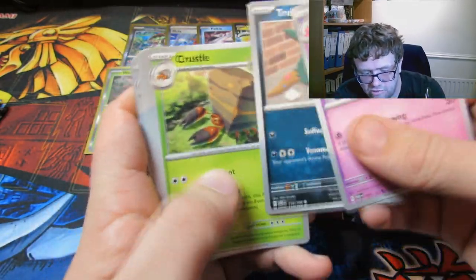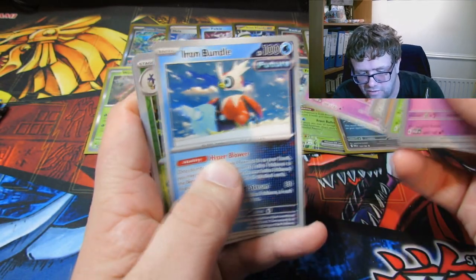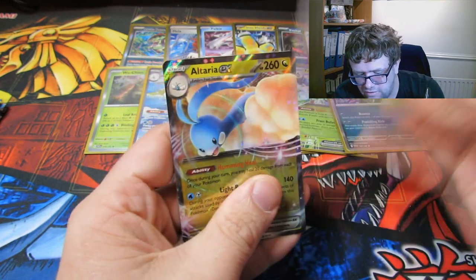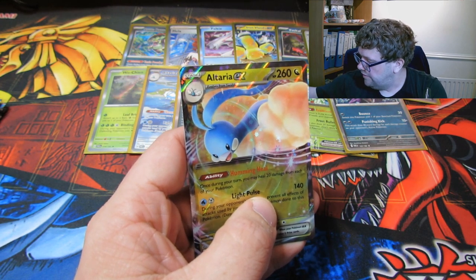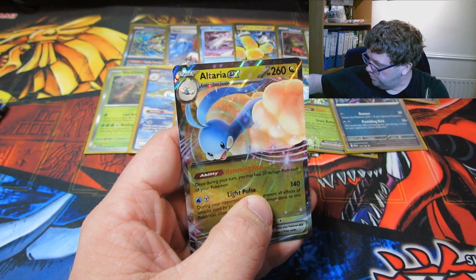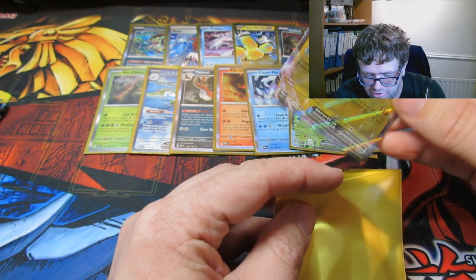A Stufful, a Trubbish, a Crustle, an Onix, a Future Booster Energy, a Scream Tail, an Iron Bundle, a Dottler, a Fidough, and an Altaria EX — which of course we have the alternate art version of. The regular one's a little plain because they have the stars on them now.